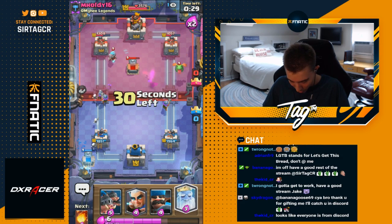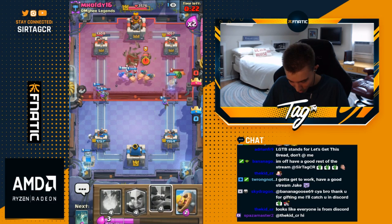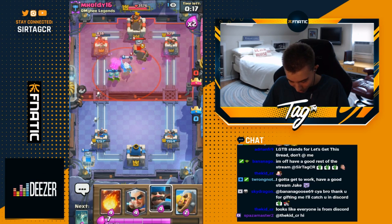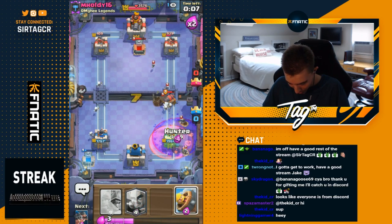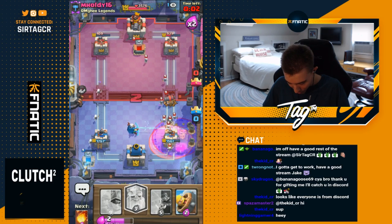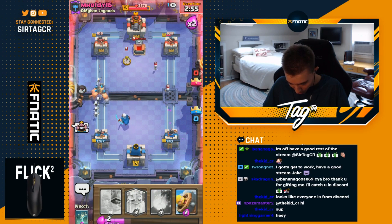Going barbarian barrel and tombstone in the back — now he has to go in this lane but he doesn't want to. He should have gone opposite lane but he didn't. Baby dragon ends up dying so I go for royal hogs and royal ghost — tanking for the musketeers to get more value. One piglet on the left was huge and then the muskies lock. I fireball, go tombstone to make sure it doesn't cross, hunter in the back, magic archer — separating everything so he doesn't get poison value. Royal hogs and fireball to finish — GG well played.